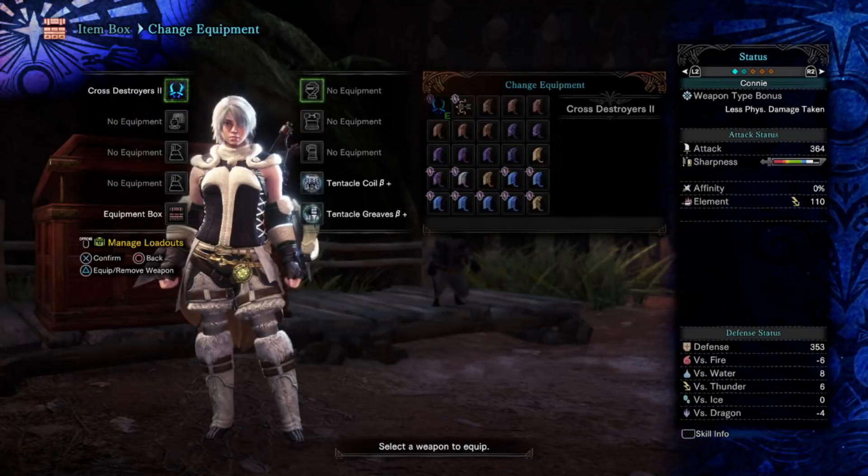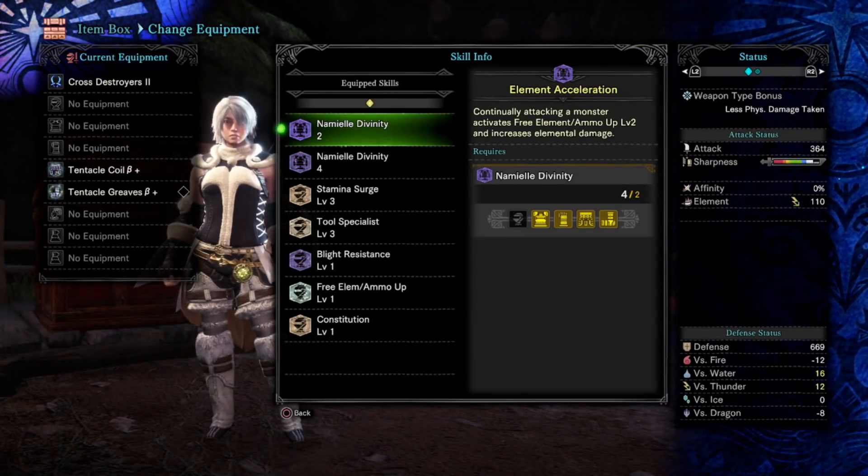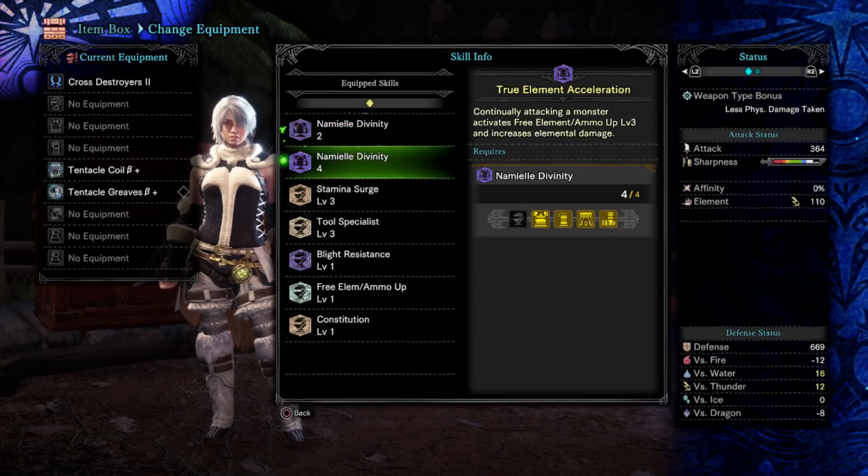We're going to be testing Namielle's set bonus. For anybody who doesn't know how it works: Namielle Divinity at level 2, after you attack the monster multiple times, gives you free element level 2 and a 60-point boost to your elemental damage. And at level 4, it gives you level 3 of free element and increases your elemental damage by 90.